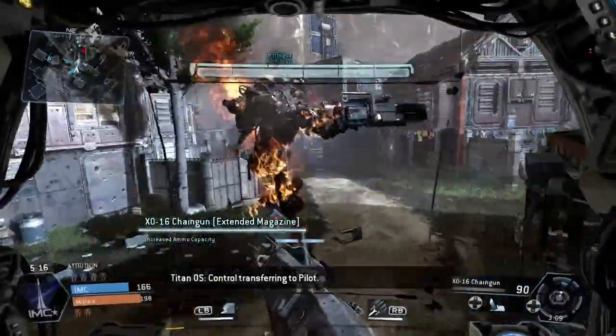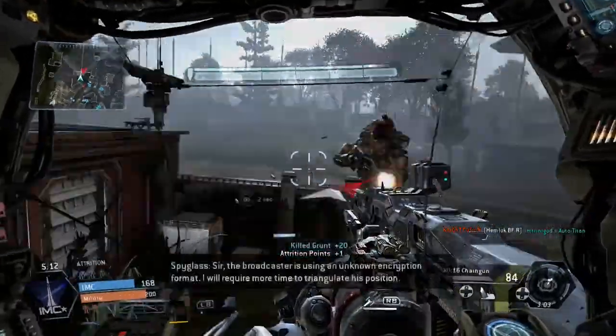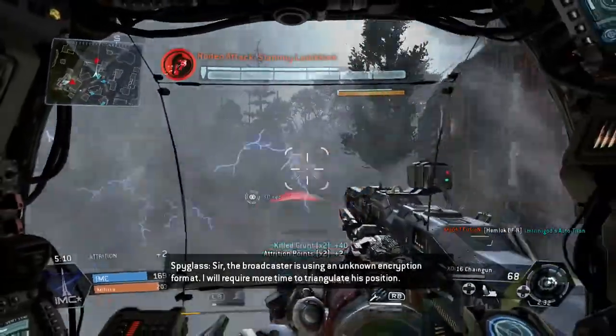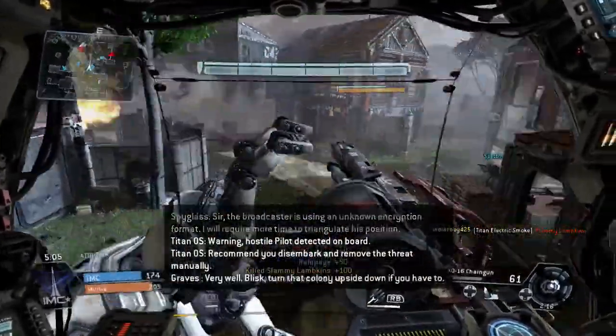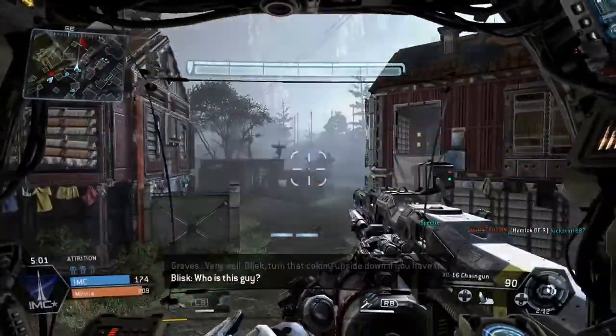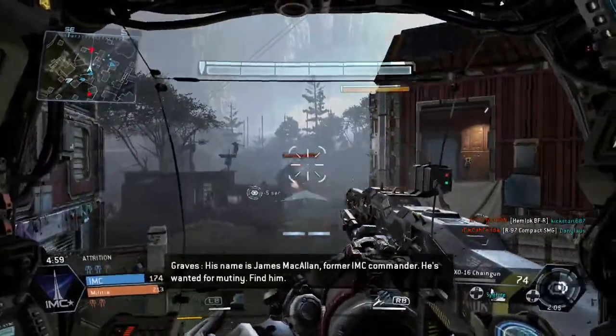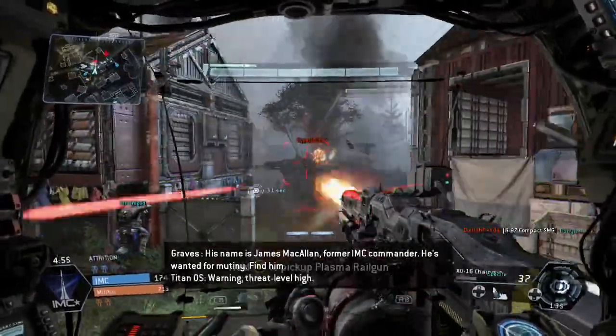Control transferring to pilot. I like the smoke because I'm going to kill everyone in that group right there. I will require more time to triangulate his position. Blisk, turn the colony upside down. I took him off. His name is James McCallum, former IMC commander — he wants to defect and fight for them.